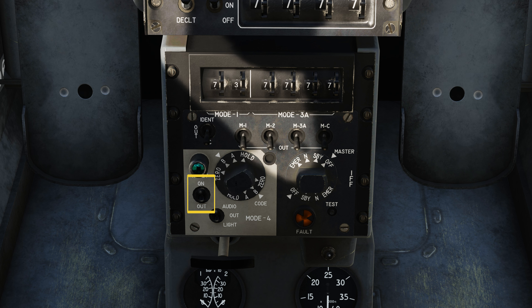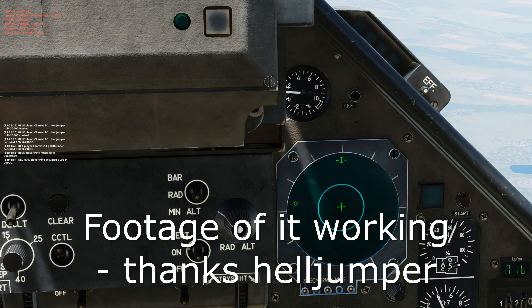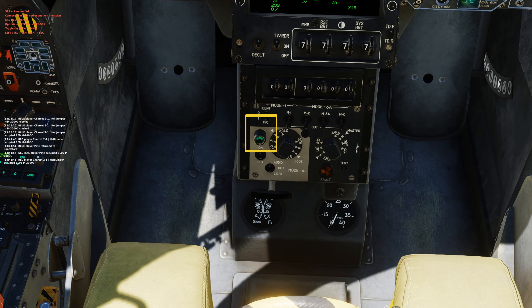Then you have the on-out switch. This is going to allow the transponder to respond to Mode 4 interrogations. Then last will be the audio/out light. Audio indicates a failure to reply to a Mode 4 interrogation due to incorrect or missing codes, or even transponder damage, which will be indicated by the IFF light on the dash and an audio tone. Out means no audio or light. Then you have light, which indicates a valid Mode 4 interrogation — replies are indicated by the green reply light, and failure to reply will be indicated by the IFF light on the dashboard.